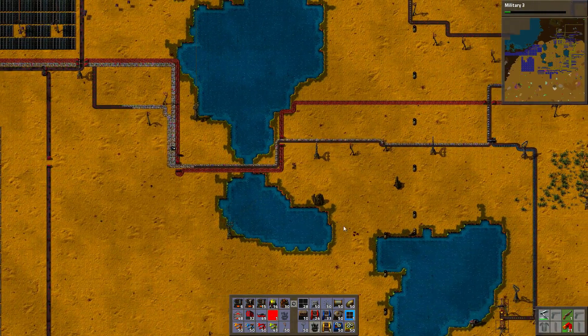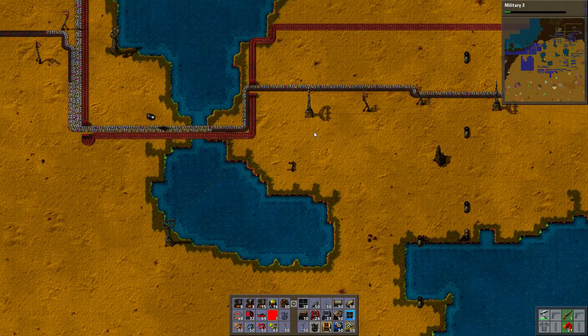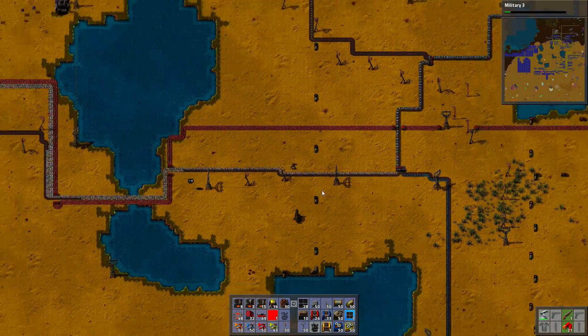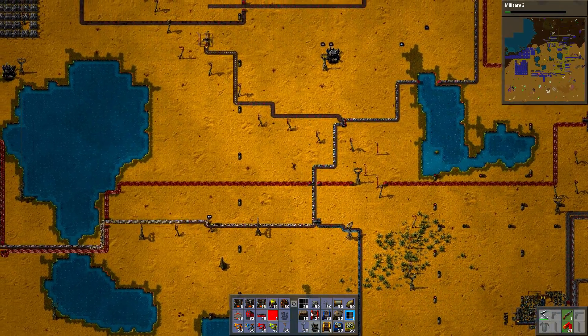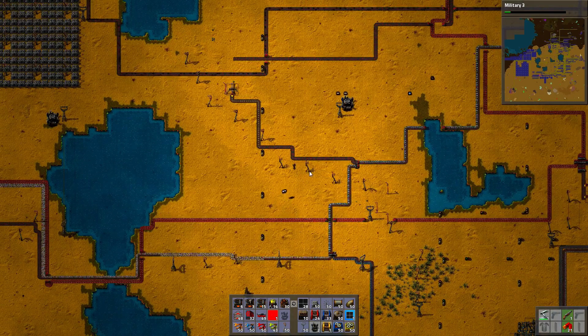Now I have to wait for night time to see how many accumulators I have, to see if the ratio is correct — to have some idea what the ratio even is vaguely like. There should be 600 of them. I still don't know how many there are.